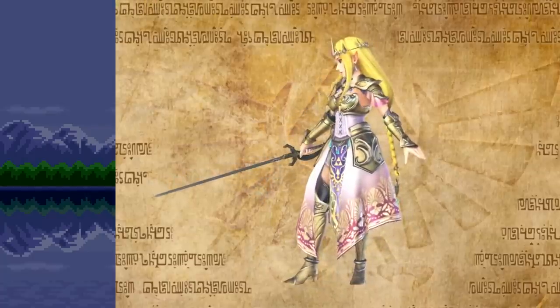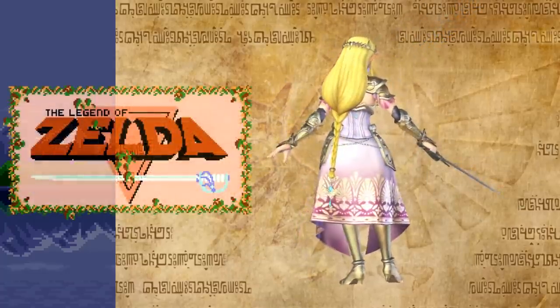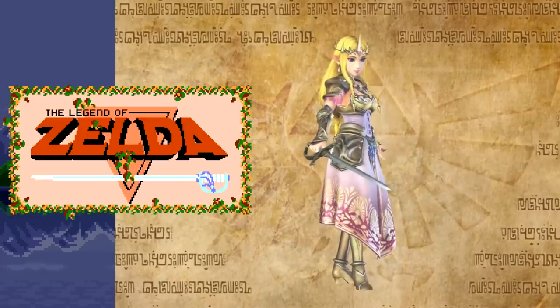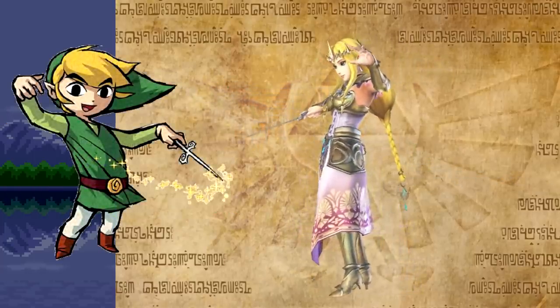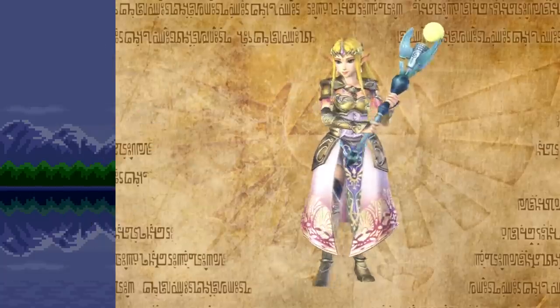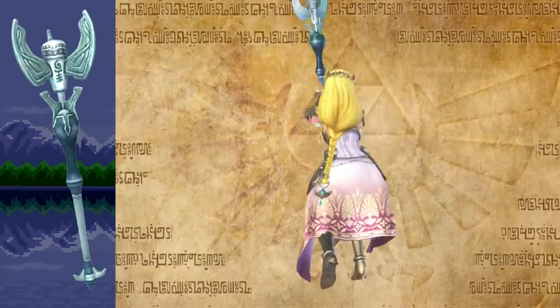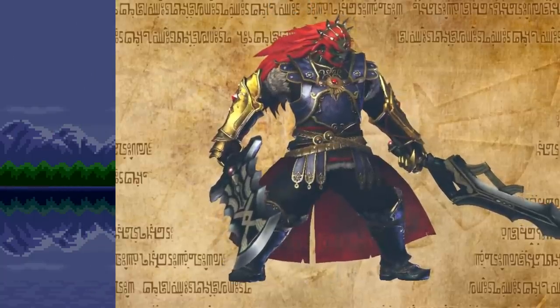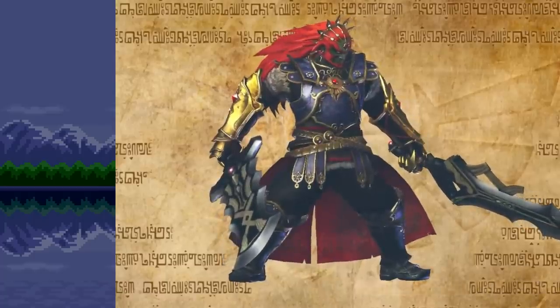Next we have Zelda's Rapiers, with the level 1 version the Polished Rapier being mostly original, however it does take a lot of design cues from the rapier seen in the first Legend of Zelda title screen. Next up her level 1 Wind Waker is the Wind Waker from Wind Waker, and the Old Dominion Rod is the exact same Dominion Rod seen in Twilight Princess.